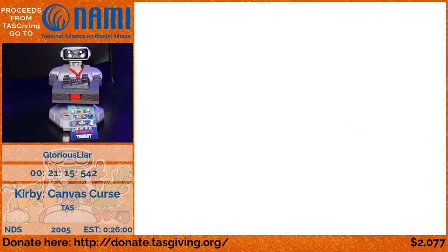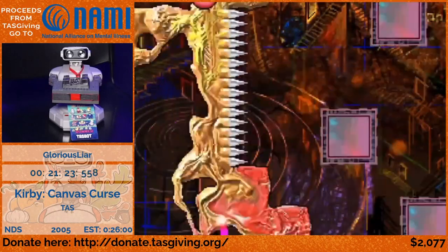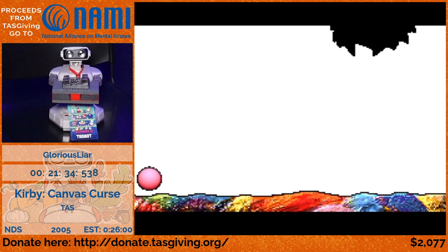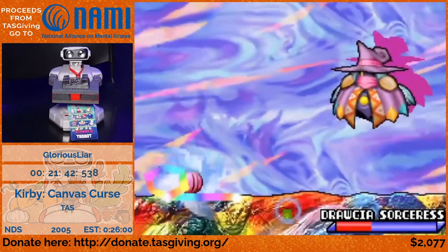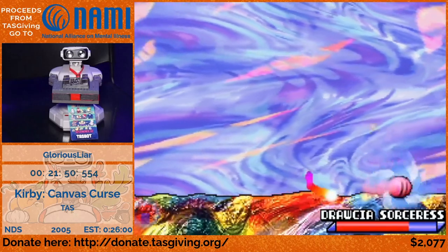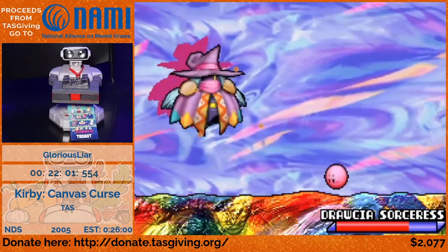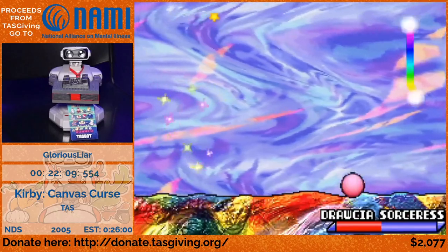Now we're on to Drawcia, but first we go through the world of Drawcia — a quick horizontal level you can just launch through. Here's a really cool bank shot into the portal. Now we're on to the final boss. To damage Drawcia, you first need to reflect one of those fireballs back at her, then she becomes vulnerable. You also need to hit her after going through a loop — once you go through a loop, all that air rushing around Kirby causes you to do more damage when you hit her in the vulnerable state.